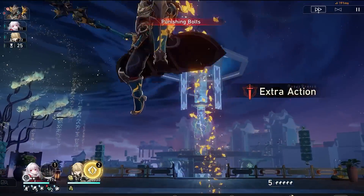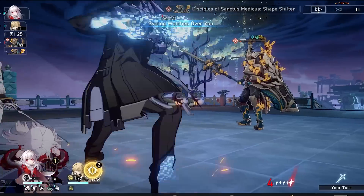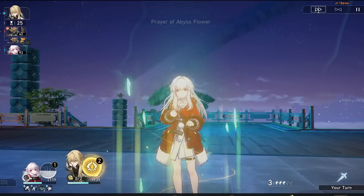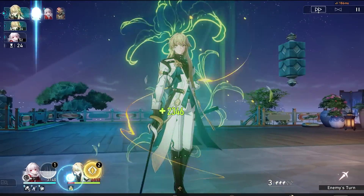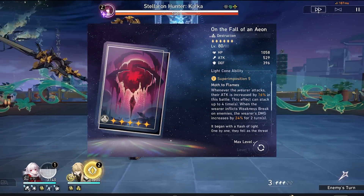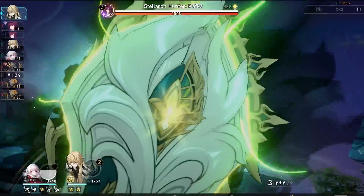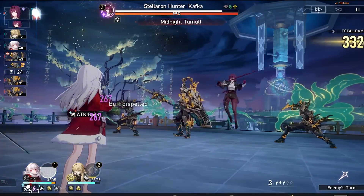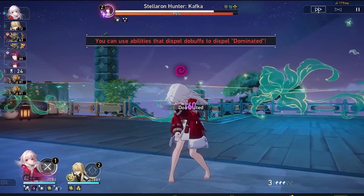It's nice to have the adjacent attack clearing adds, but it may not directly contribute to defeating the 2 main targets faster. The second adjacent attack may be beneficial for proccing certain passives such as Under the Blue Sky, the Aeon passive, or Eidolons like Pela's E1, or for giving energy to IL upon defeating an enemy. These can be situational, but the point is that considering 2 targets is more realistic than 3 when clearing MoC.